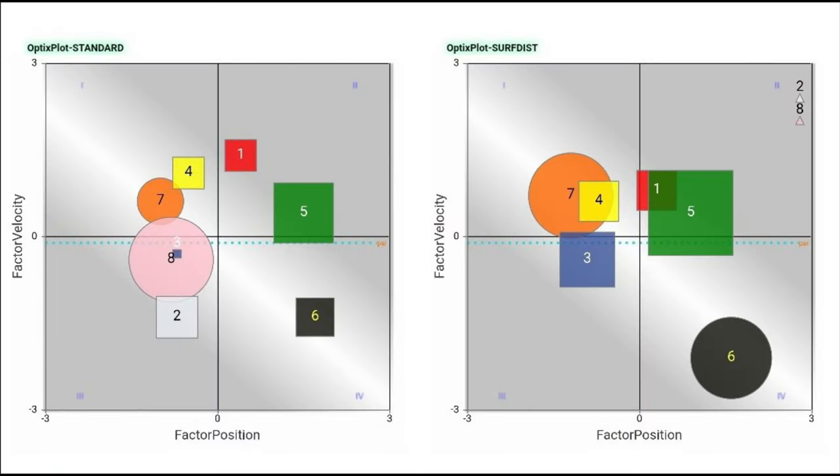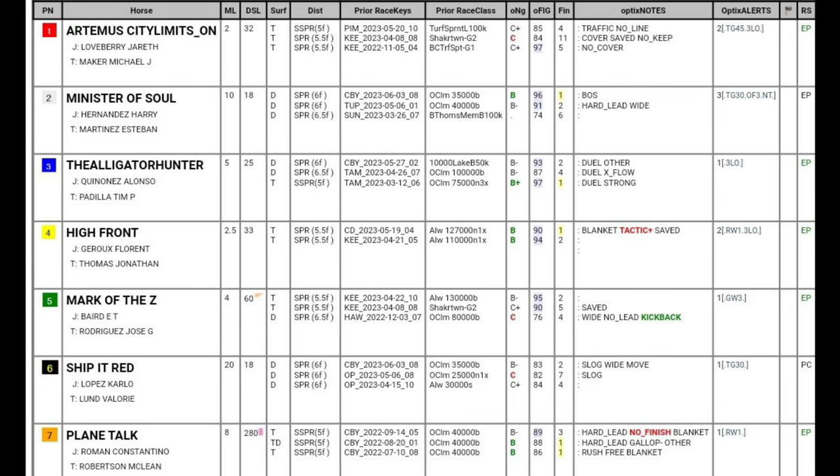No. 4, High Front, is also positioned in Quadrant 1 as a square, upgraded from that position and also upgraded as a lightly raced runner. He has some versatility noted with the EP designation, meaning he could take up a stalking trip with a better draw than Artemis City Limits.